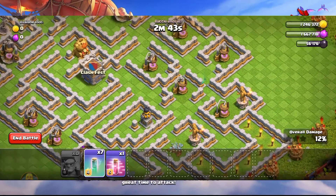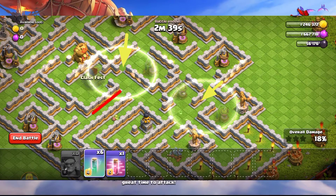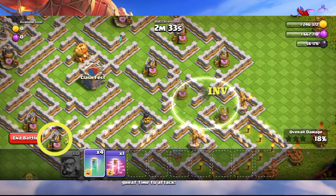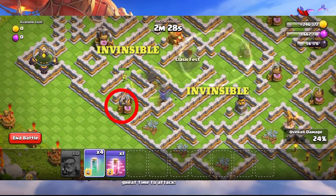After that, use the invisibility spell in the same way again, but also turn the clan castle and the elixir collector next to it invisible, to send the goblin back to the left. Do exactly the same again — clan castle and both elixir collectors — to send the goblin back to the left.